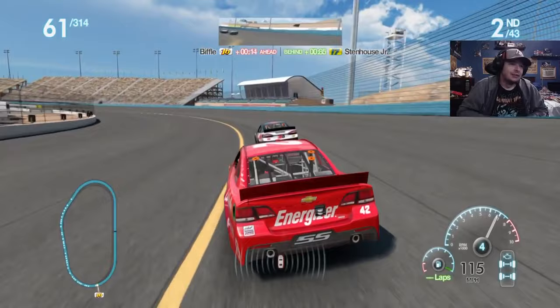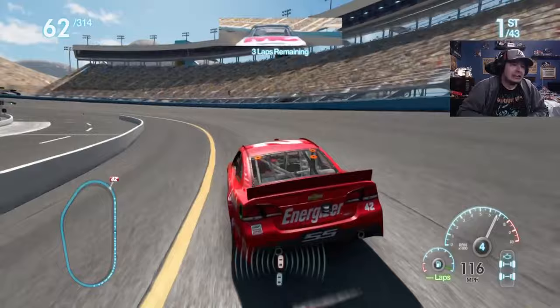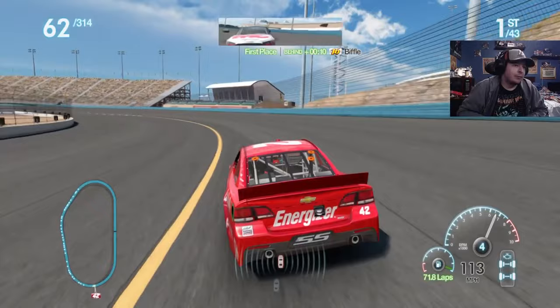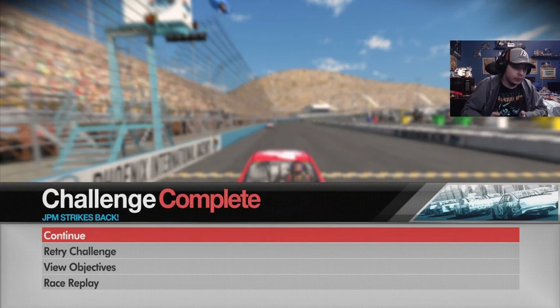That was just a glorious run on turn four. I'm probably gonna get turned here. Almost got turned - that was gonna be bad, but we cleared it. That was probably the unconventional way of making that pass, but we made it work. Now I just can't get hit by people. We win by a second! I looked back in the game and it did not have control - that was weird. The game is just doing very strange things today. Whatever - we completed the challenge. I'm just perplexed. That's the Phoenix challenges done and in the books.